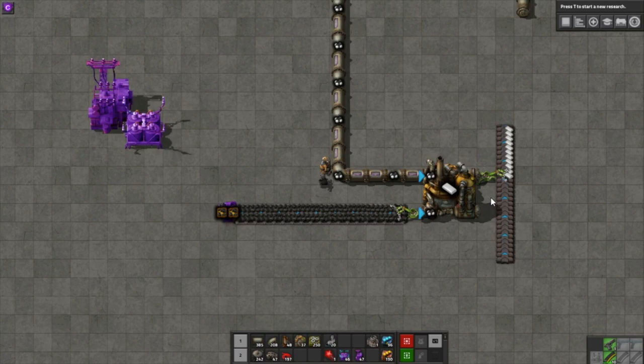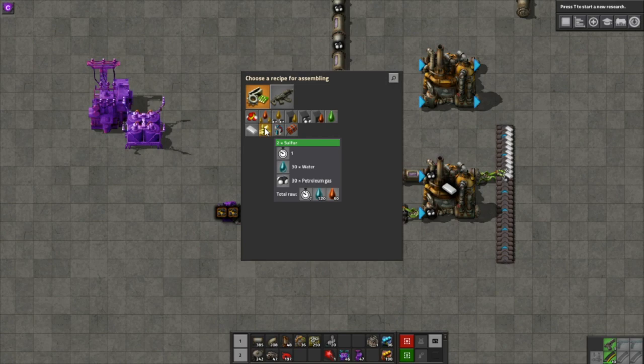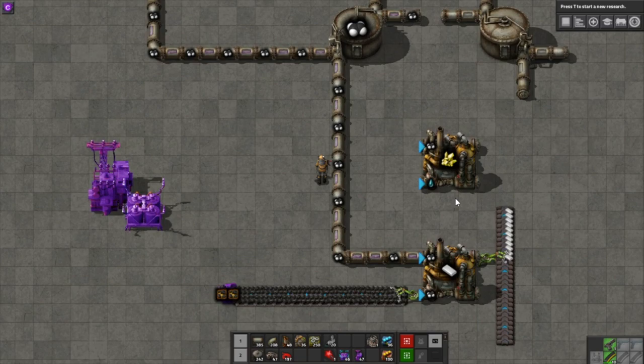The other thing you'll need a lot of is sulfur, which is used primarily for sulfuric acid — both made in chemical plants. Selecting the sulfur recipe, we can see that two sulfur items are made in one second from 30 water and 30 petrol. The sulfur item is not a liquid, so the output arrows disappear, but the two input arrows have icons next to them indicating which fluid goes where.